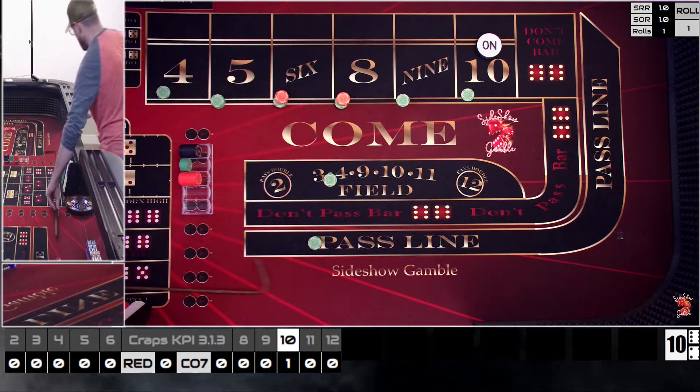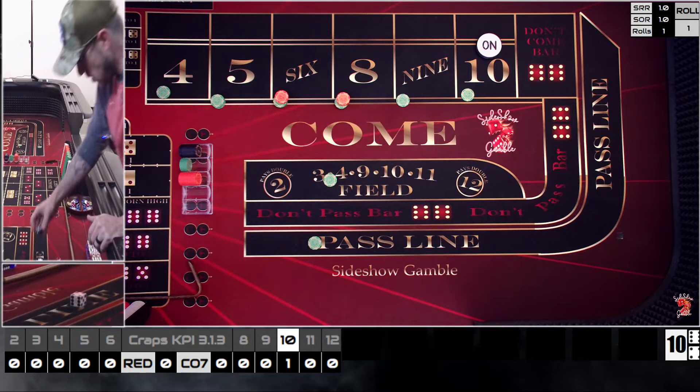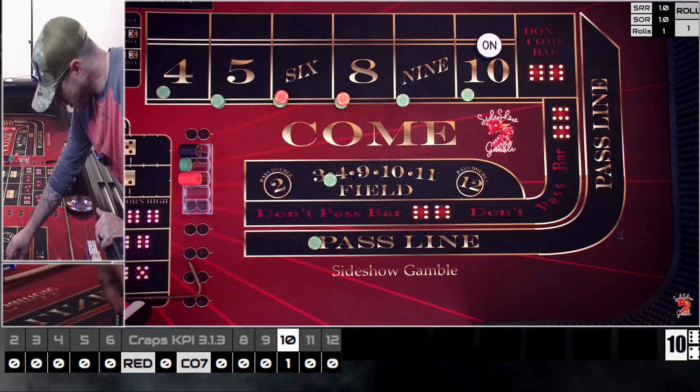This is not for the faint-hearted with the bankroll, but you can definitely scale it down. At a $5 table you'd do $5 on the four, nine, and ten; $5 in the field; $5 on the pass line; and $15, $18, $18 on the five, six, and eight. Three-five three-six — the Holy Grail, folks!